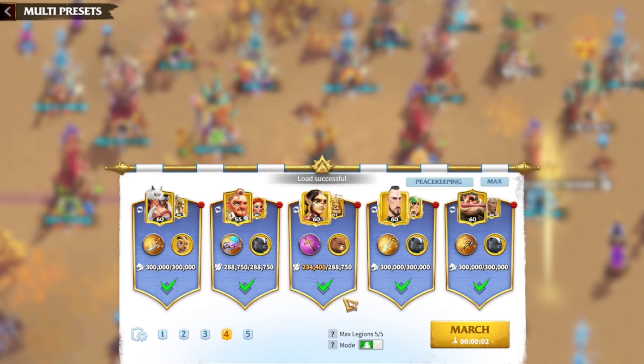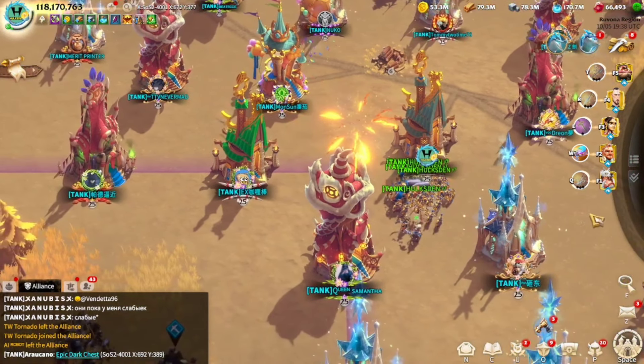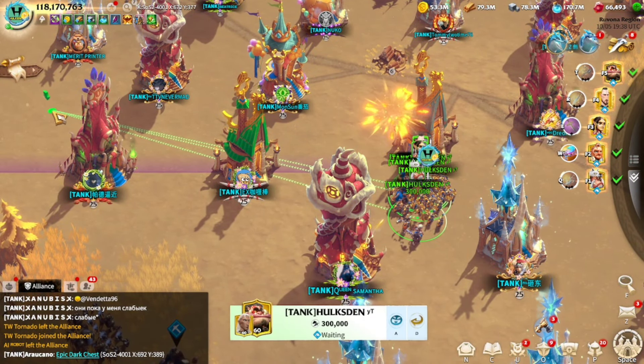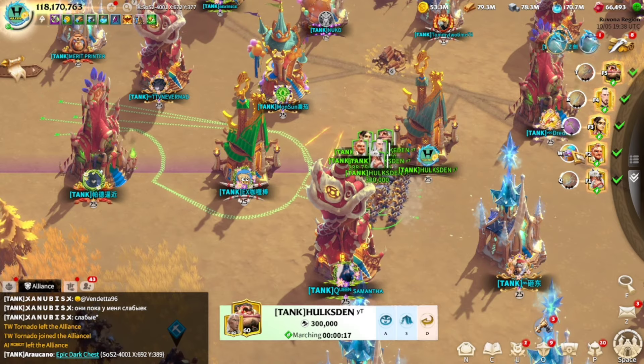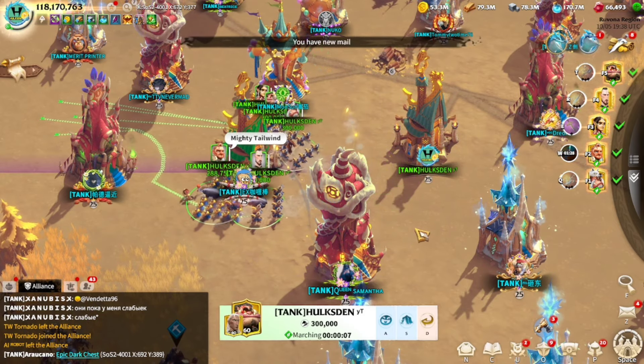I also have another cavalry lineup — this one is made of 2 infantry and 3 cavalry heroes. The cavalry heroes are the primary. This lineup is not too fast; I bring it out when I've run out of cavalry to use. I've synchronized the march speed so they all move together at the same speed, which is a pretty good thing.